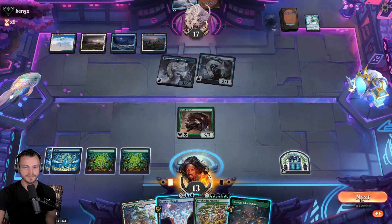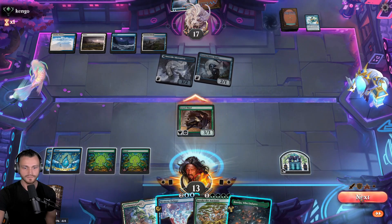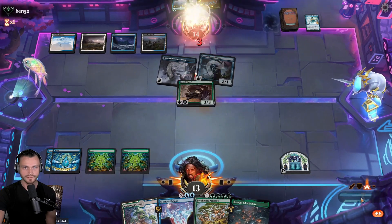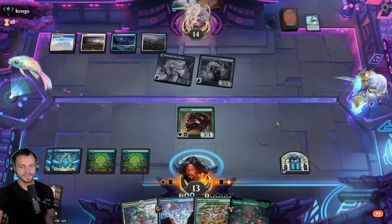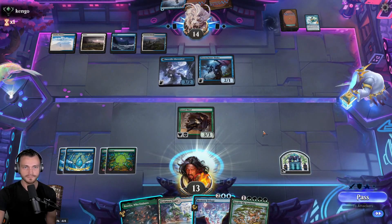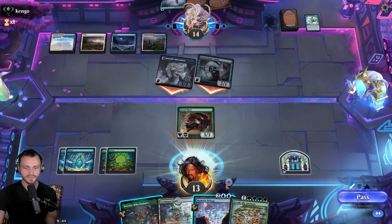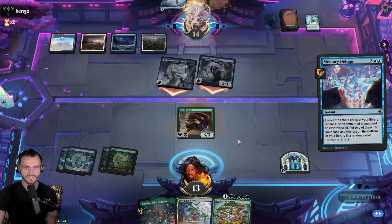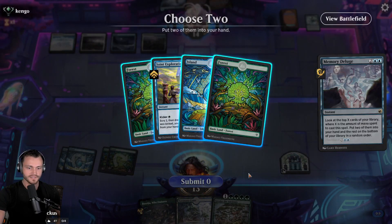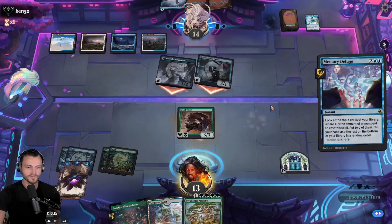Opponent drops to 14 - we're hoping Invoke the Ancients can get there. Two reach creatures could be enough to block them for a bit - they will have Fading Hope on one of them though. Yeah, we could try to dig into another Fading Hope - it's possible. Land is okay, we have plenty of land though. I think we take at least you and I guess more green. Five more damage, down to eight.